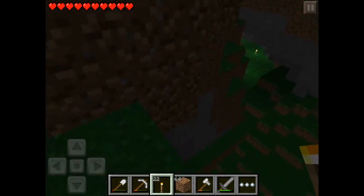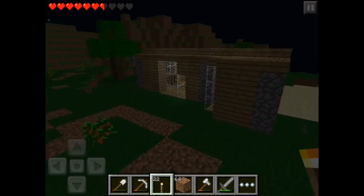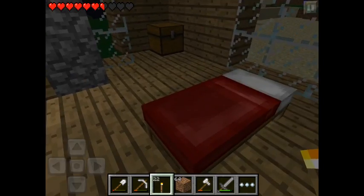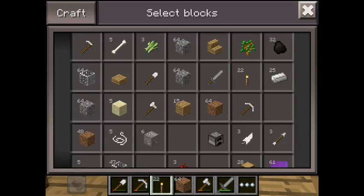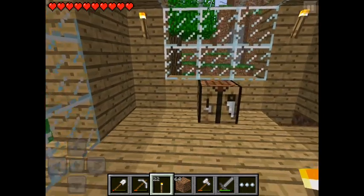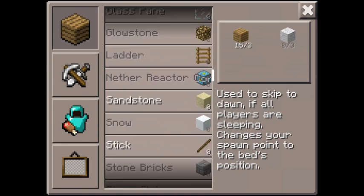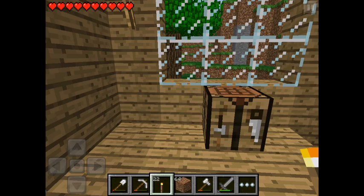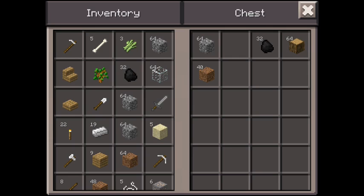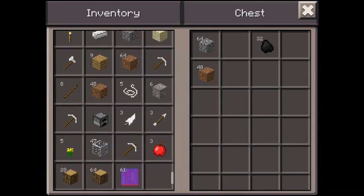Let's go to sleep and we'll be full of health tomorrow. Okay, what do we need? We need to make a pickaxe. We don't have any sticks — that's the problem when you have wood but no sticks. We'll make two pickaxes. We need wood — not cobblestone.